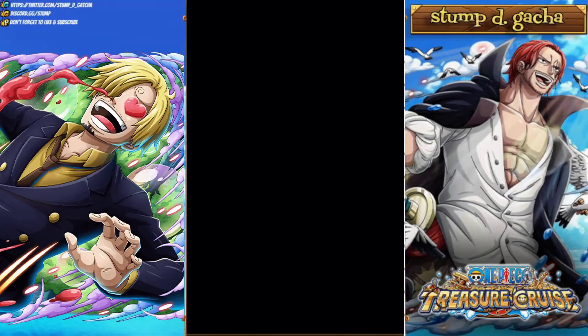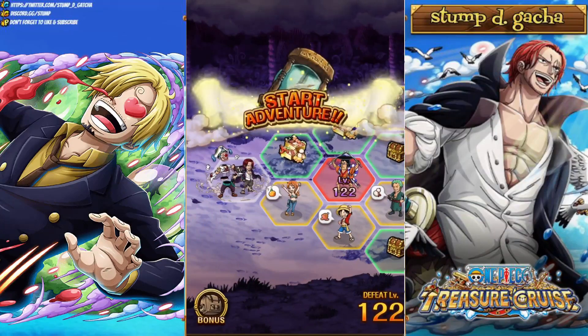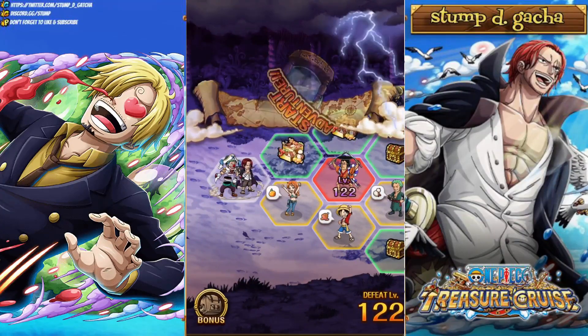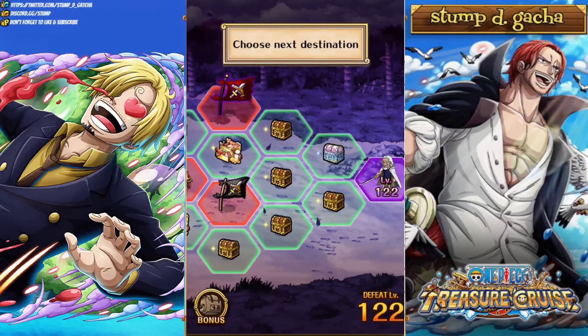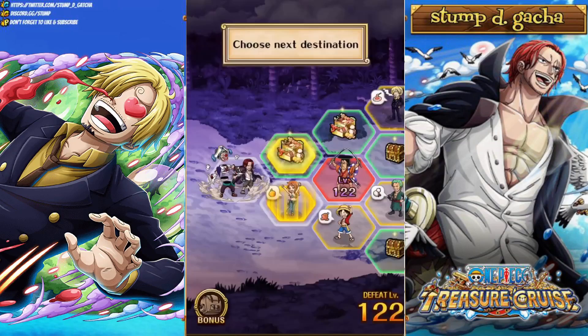Yo, what is going on homies? It's your boy Stumped back from the OPFTC video. In today's video, we're diving into a level 100 plus run against Odin, Roger, and Rayleigh with no Robin Koala friend captains or any of the new batch at all.